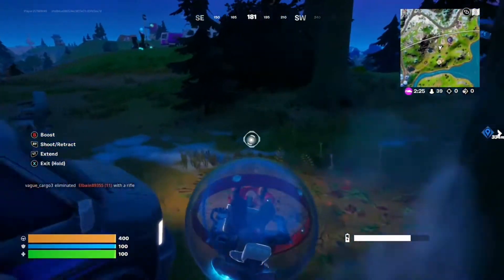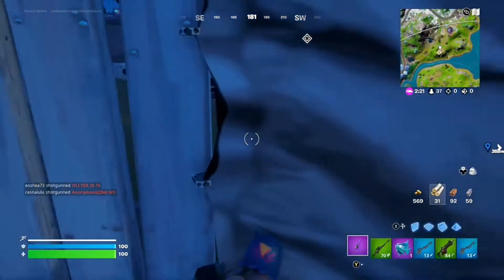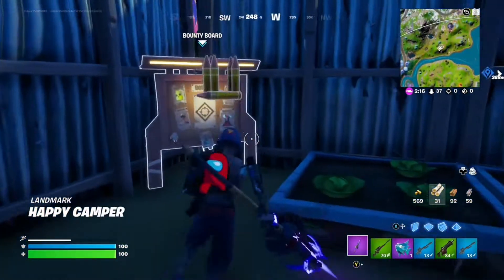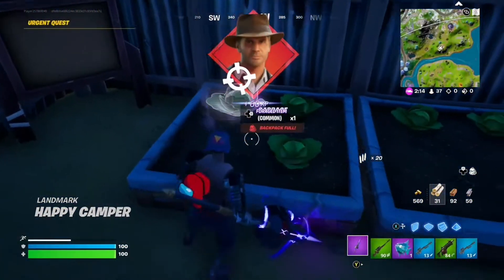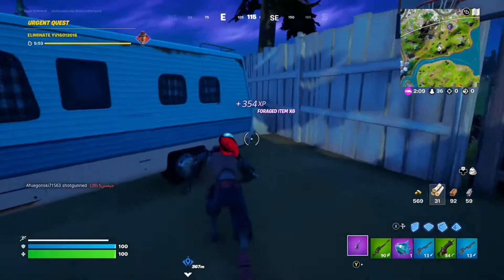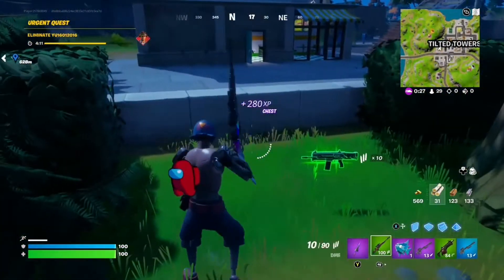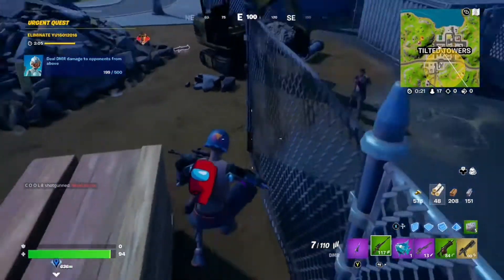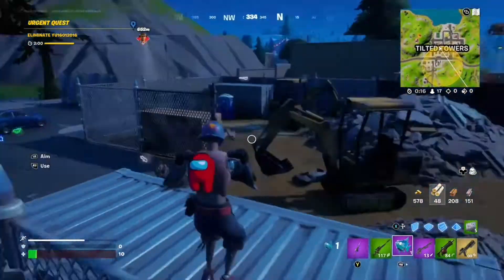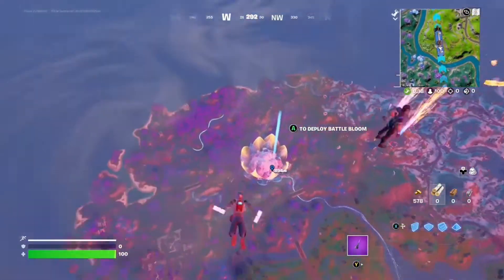We're now in the storm circle. We could get a bounty — what setting up a bounty does in the game is if the bounty target dies, we get gold. We haven't seen other players yet because they're somewhere else on the map. We did just see an opponent, but I forgot to record the footage — I just put other footage in to make the video less long.